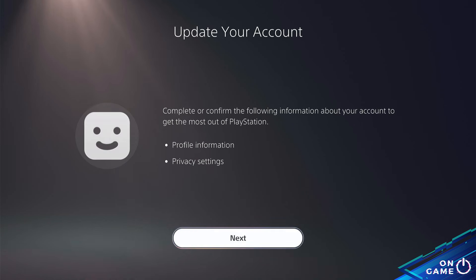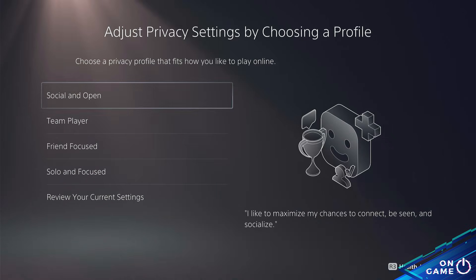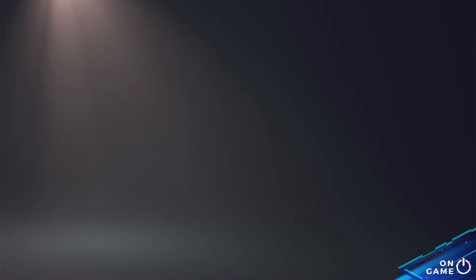For a new account, follow these steps: fill in your first and last name — choose whatever you like — and select Limited Data Only if you want to maintain your privacy.